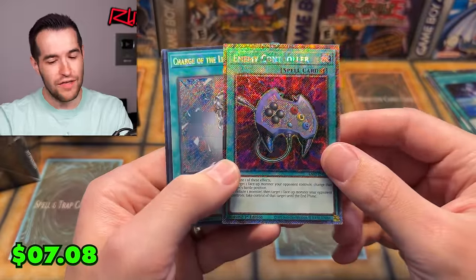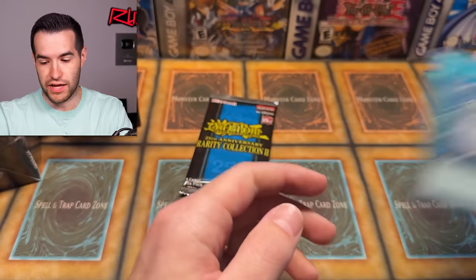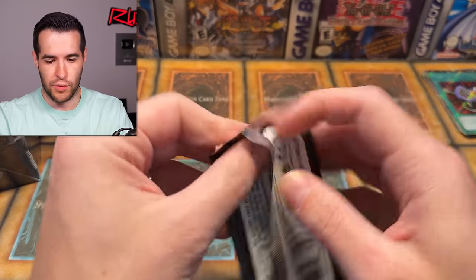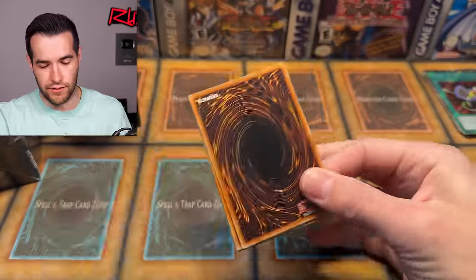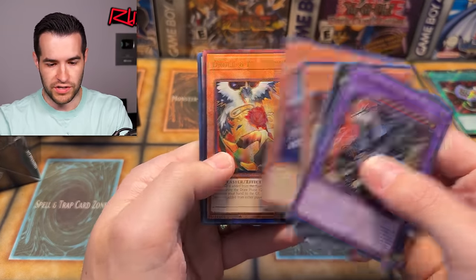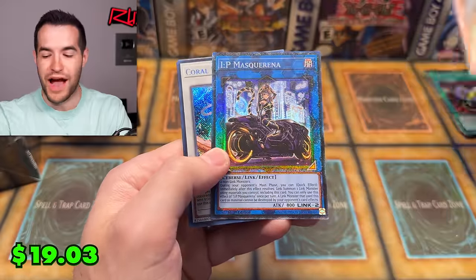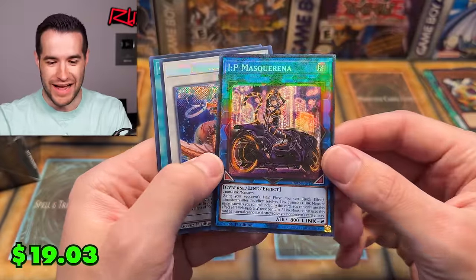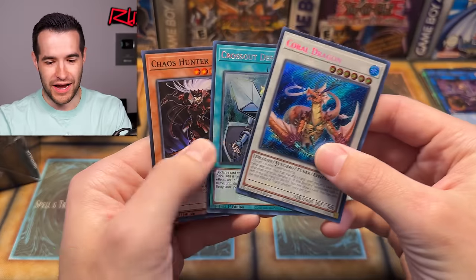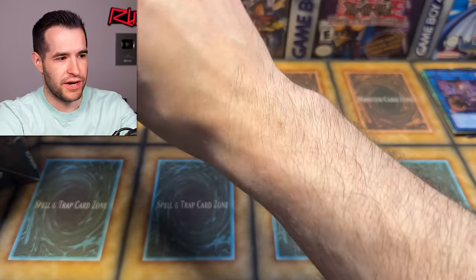Can we get something else big? We got another QCR! Solon Luna — that's a Collector Rare. Emergency Teleport, Illusion of Chaos, and Enemy Controller with another reprint — Platinum Secret Rare. These look good. Charge of the Light Brigade secret reprint — if you don't want to spend for Duelist Genesis, there's a much cheaper option. Guardian Chimera, Ghost Ogre, Blue-Eyes Jet, Droll and Lock Bird — Prismatic Ultimate. IP Masquerena Alternate Art — that is sweet.